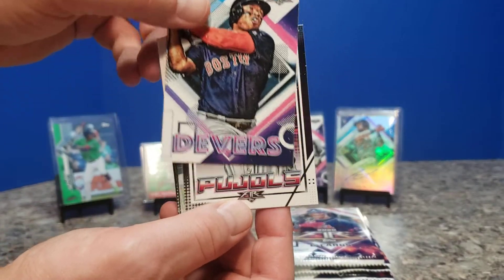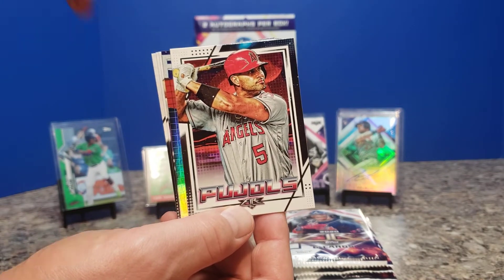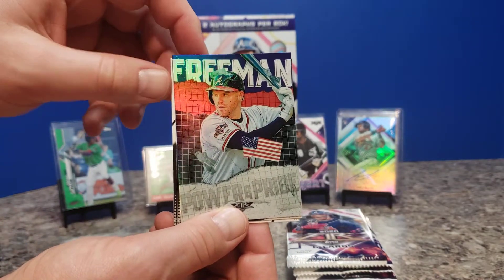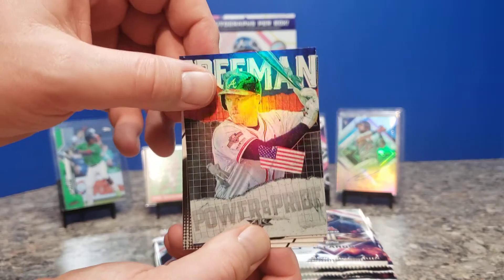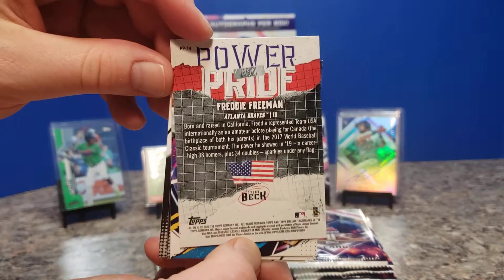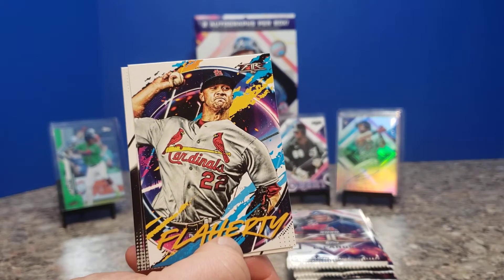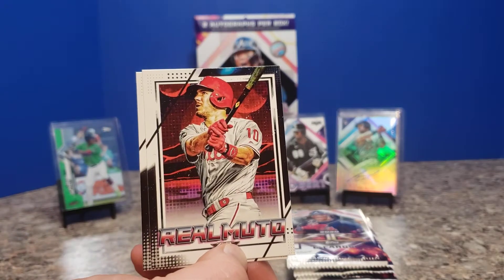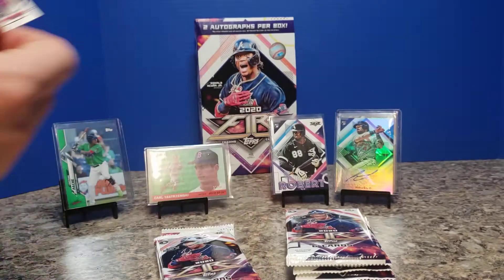Rafael Devers — Boston's not doing too terribly well this year. We've got Pujols here. A different subset — Power and Pride. Not numbered this time, but we can see what's going on. Tyson Beck, I guess, does the design for that. Jack Flaherty, JT Realmuto, and another Freddie Freeman — double Freeman pack this time.